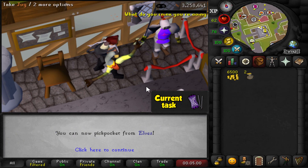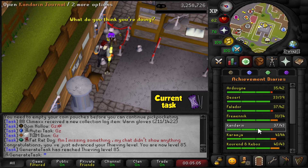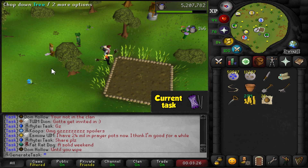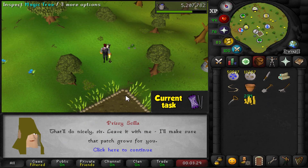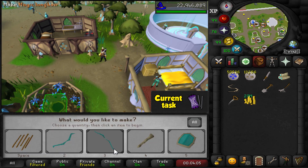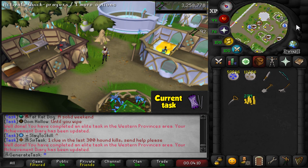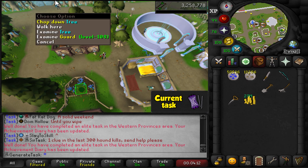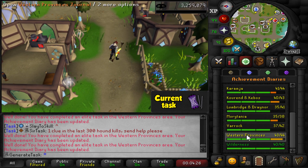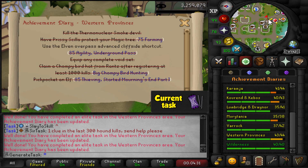Thieving is done as well — we can now pickpocket from elves. Let's do the diary tasks. First task: plant the magic tree, pay Priscilla to protect it — that's a task right there. Make a magic longbow — there we go, nice. Pickpocket an elf — there we go, another task done. Now we only have one task remaining: using the agility shortcut. Let's go do that and we're done.